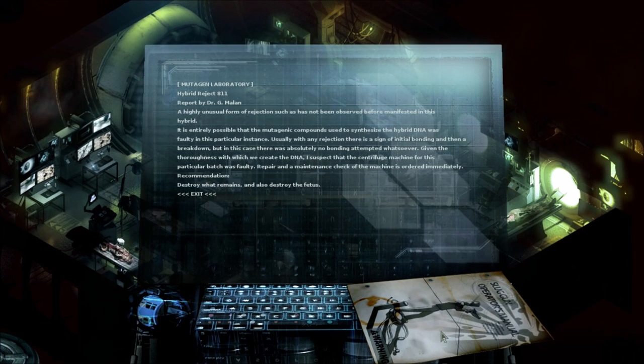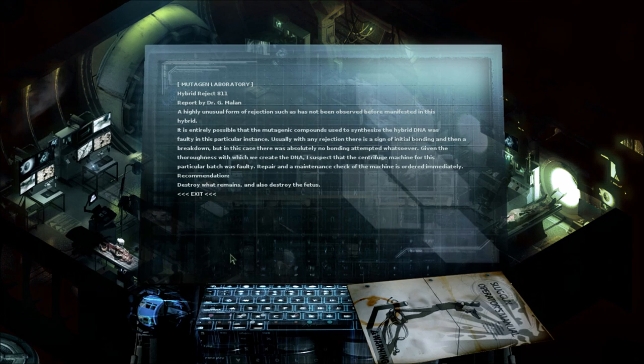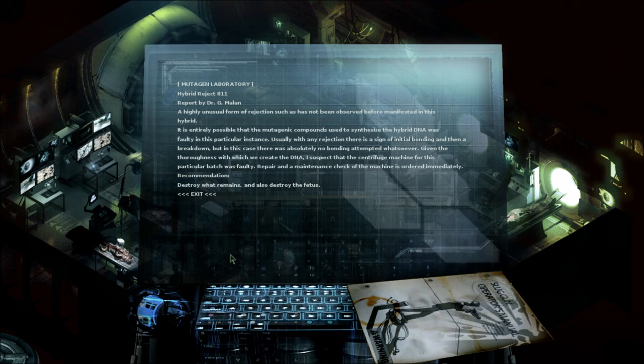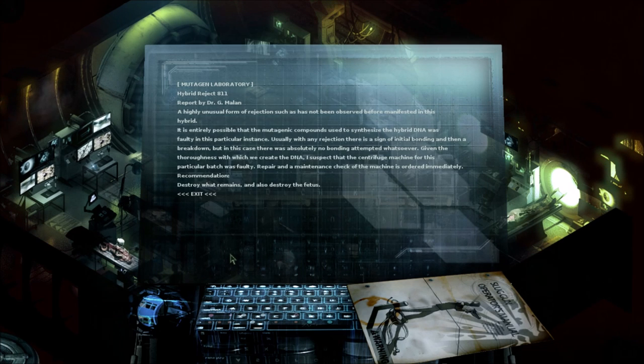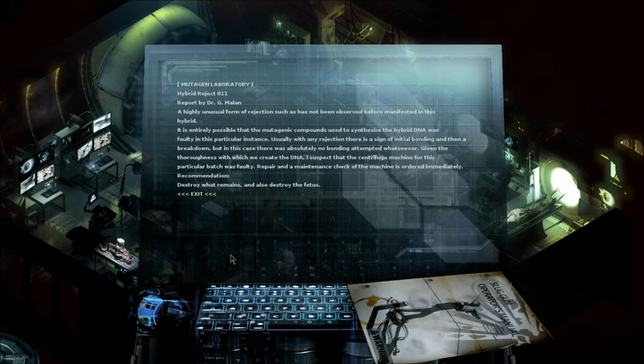So this is the Slogon Operations Manual. A warning. Mutagen Laboratory — Hybrid Reject 811, reported by Dr. G. Milan. A highly unusual form of rejection, such as has not been observed before, manifested in this hybrid. It's entirely possible that the mutagenic compounds used to synthesize the hybrid DNA were faulty in this particular instance. Usually with any rejection there is a sign of initial bonding and then a breakdown, but in this case there was absolutely no bonding attempted whatsoever. Given the thoroughness with which we create the DNA, I suspect the centrifuge machine for this particular batch was faulty. Repair and maintenance check of the machine is ordered immediately. Recommendation: Destroy what remains and also destroy the fetus.